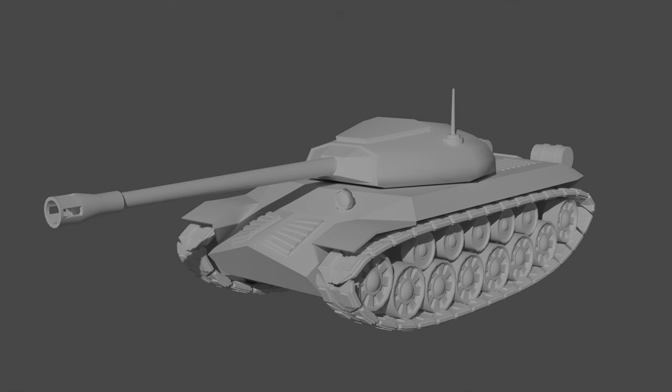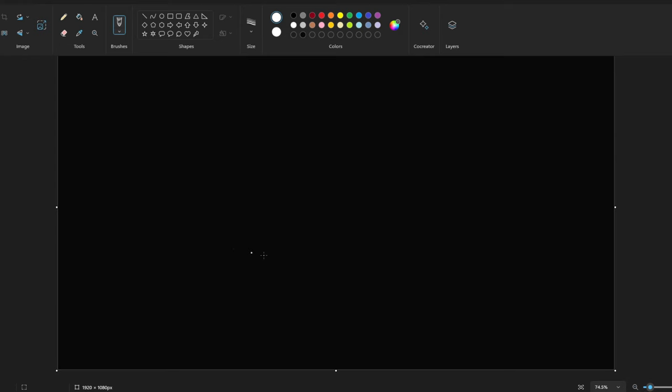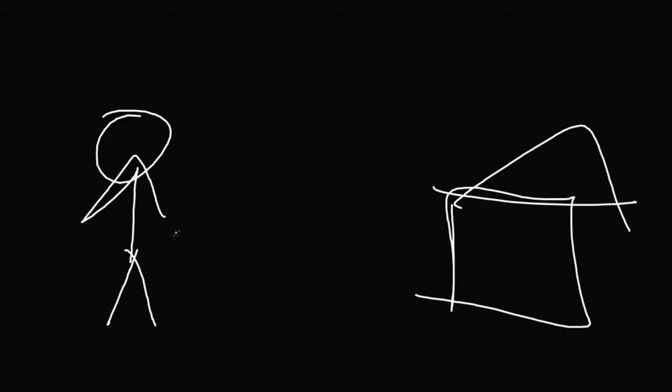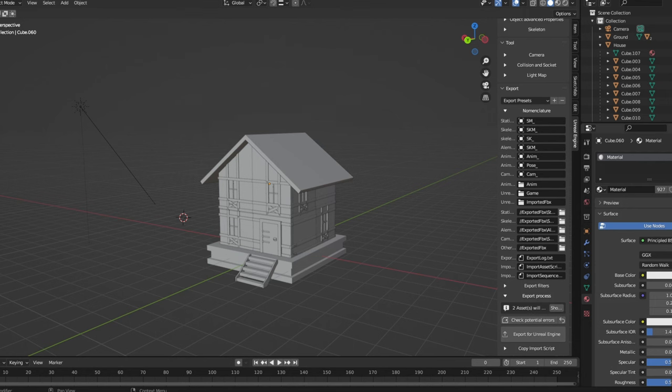Moving on to the second game, I had no idea what I wanted to make, so I went into Blender and made a tank. But I realized I spent too much time on just one tank and wouldn't be able to make a whole game in one day, so I scrapped that. New game idea: you're a character and you have to deliver groceries to a medieval house in a limited amount of time.